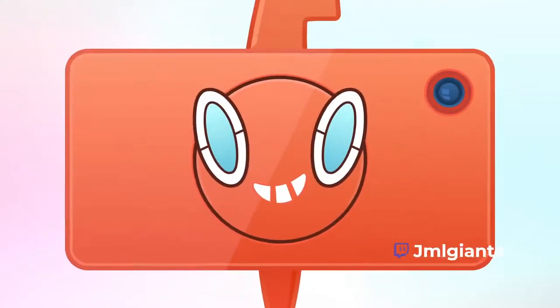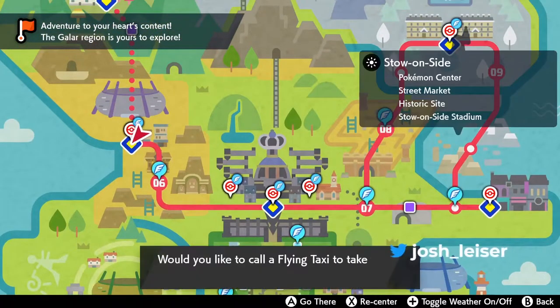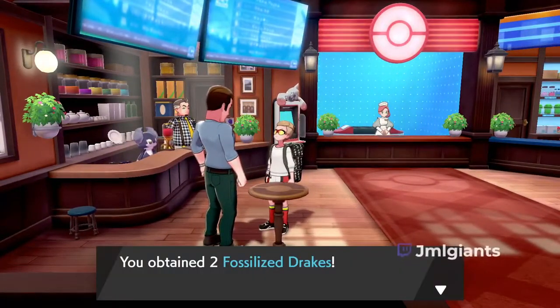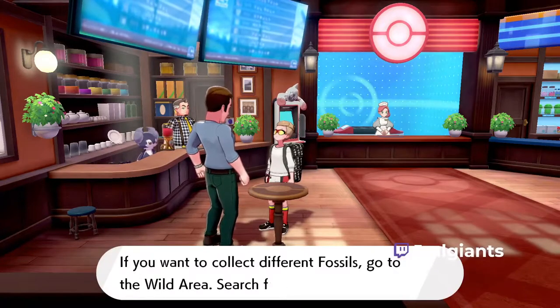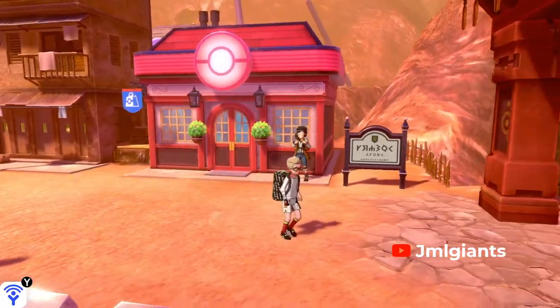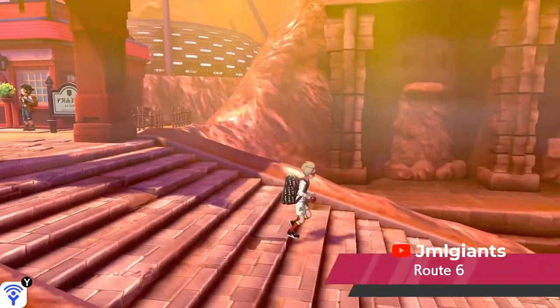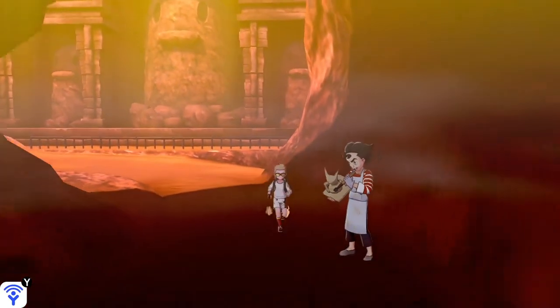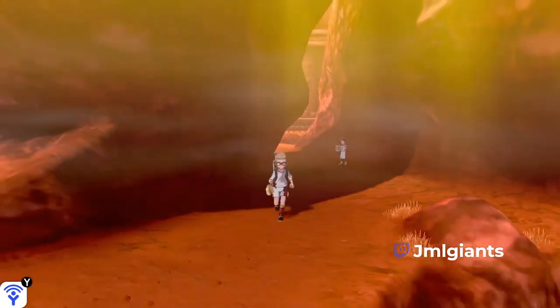The next place you're going to want to go is Stow-on-Side, right here. Into this PokeCenter, and then you're going to talk to this guy in the PokeCenter. He will give you two fossilized birds. You either have to find the other fossils — I don't know if I have them, I need to check. This will give you four different Pokemon, and there's a certain way to do this — that's why I want to show you guys.